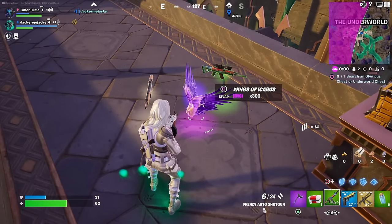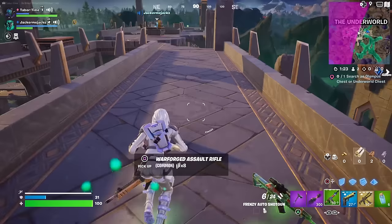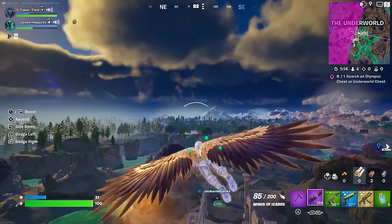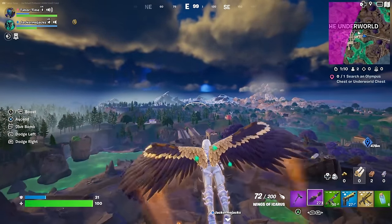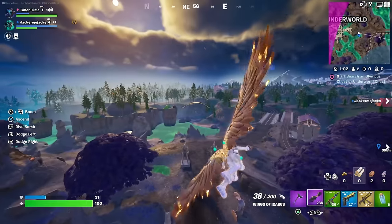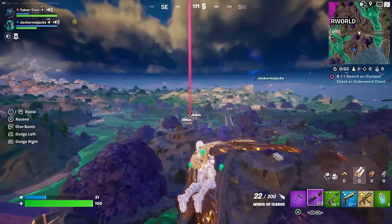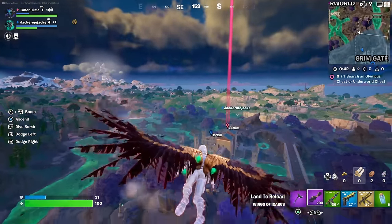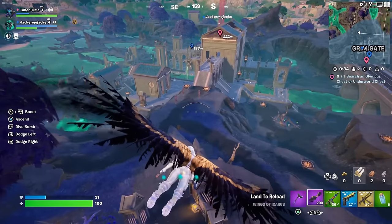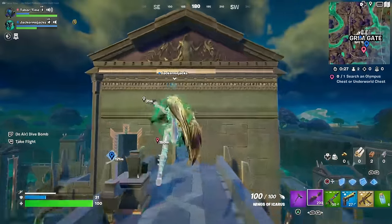I got the wings out of the chest - you can get wings and Zeus's lightning bolt out of chests and on the ground. For the wings, you can fly with R2. To ascend you press X on PS4/PS5, dodge left is L1, dodge right as well. This is really really cool. You can also dive bomb - it automatically takes you down once your stamina runs out, it will drag you to the ground. You can still dive bomb if you want. The wings are amazing, long story short.